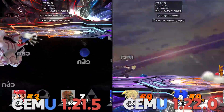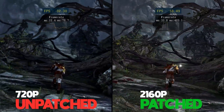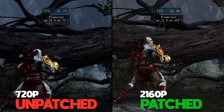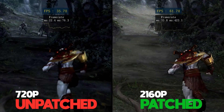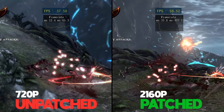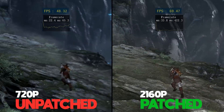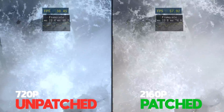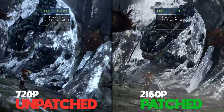Moving swiftly along, let's now take a look at RPCS3 and some of the more major changes there in the last month. First up, we're going to be taking a look at God of War 3, a hugely popular game which has received another major improvement to its game patches. What you're currently watching is the game previously running at 720p unpatched versus 4K resolution using the brand new patches released in the last two to three weeks. These patches remove several graphically intensive effects like depth of field, motion blur, and color grading, resulting in a hugely improved frame rate.